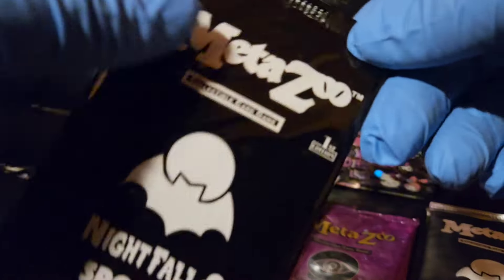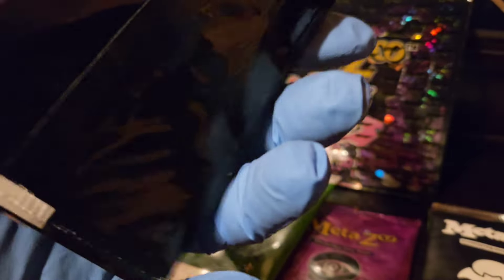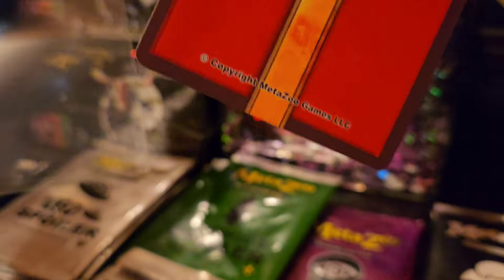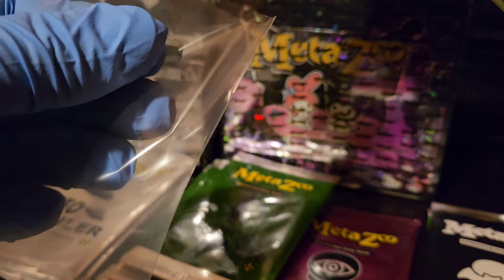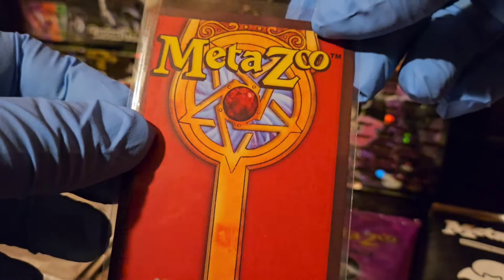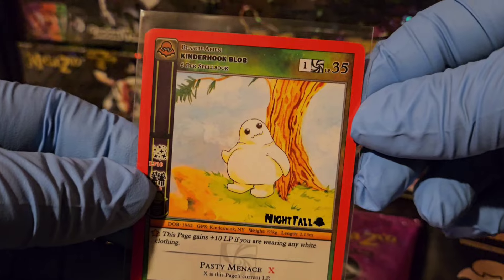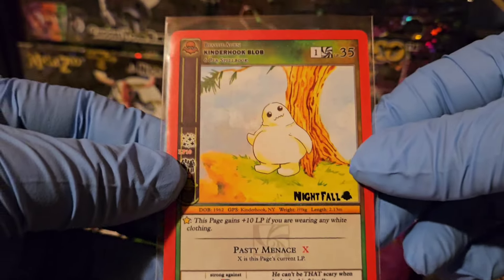Into the first spoiler pack we go — let's crack this open. The card is deep in there. I'll put a sleeve on it and check it out. We've got a Kinderhook Blob, non-holo.